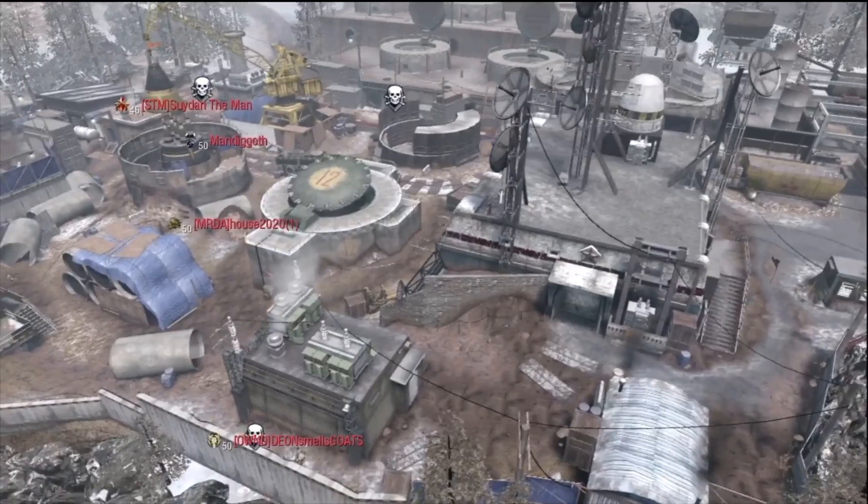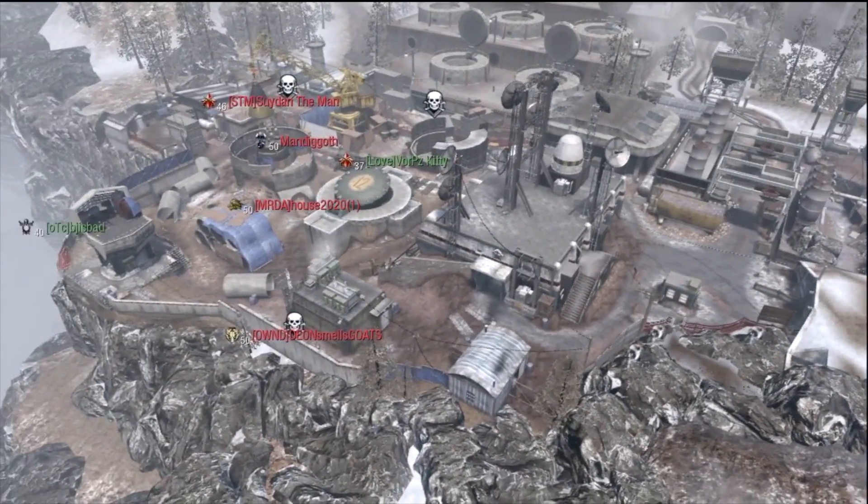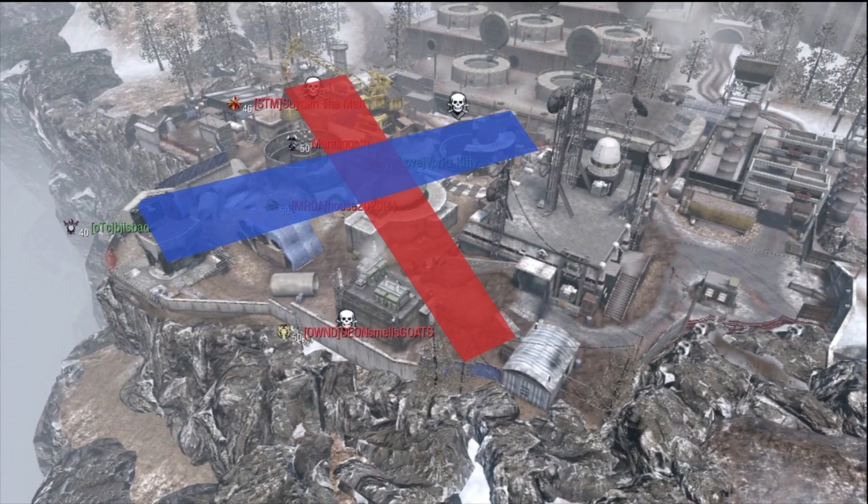As we fly to an overhead view, we can see that in this case even the enemy is lined up diagonally into the open areas. Instead of centrally, think more along the lines of the diagonal open areas, as indicated by the blue and red line here. Once again, I hope you've learned something from this short video. See you on Xbox Live.